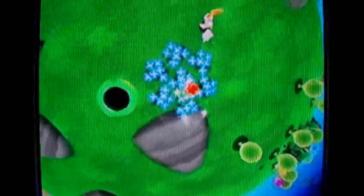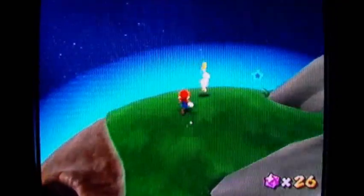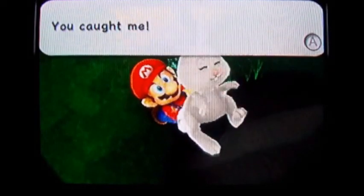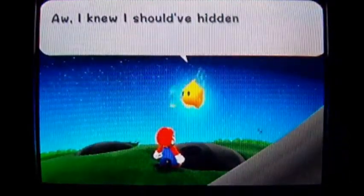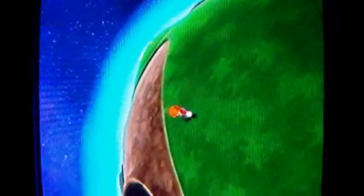To catch a bunny all you have to do is walk into it. They're pretty tricky to catch — they're very quick — but be persistent and you shall catch your bunny. Oh, there we go! Look at Mario's right arm — what do you have to say about that? Hey, you're not a bunny!